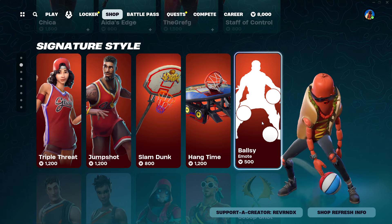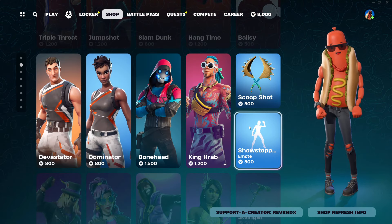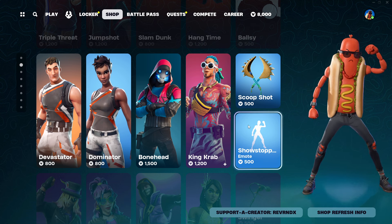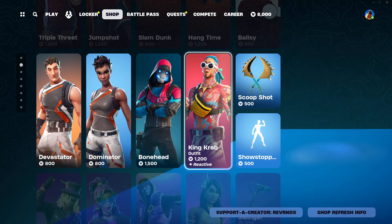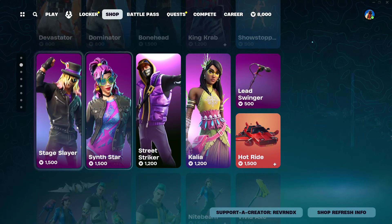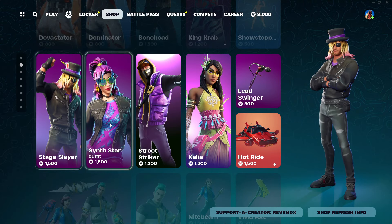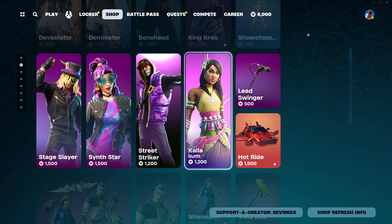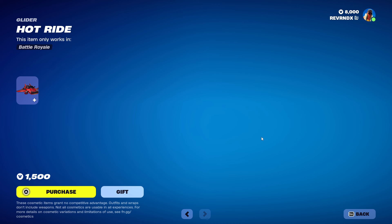This emote could have gone a little bit different with that hot dog, you know what I'm saying. We also got the Showstopper emote, Scoop Shot, a little bit of highlight. Pickaxes: King Crab, Bonehead, Dominator, Devastator, Stage Slayer — this dude looks like Slash.